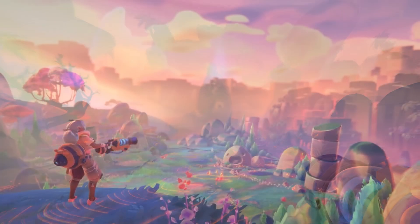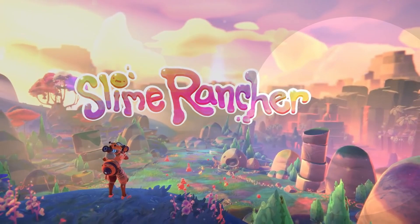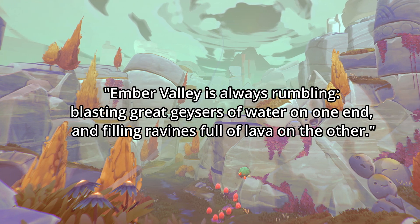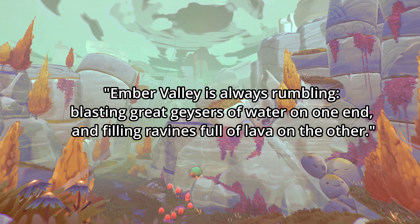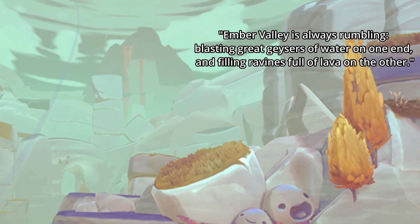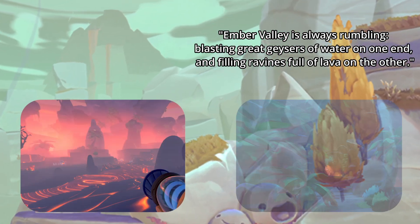A tweet from April 27th gave us our first real look at this biome, as it was only in the background of the trailer right at the end. According to the tweet, the Ember Valley is always rumbling, with great geysers of water on one side and lava pools on the other. This area is very hot, thanks to the volcano in its center, with some parts of it being extremely dry, and others being very lush.